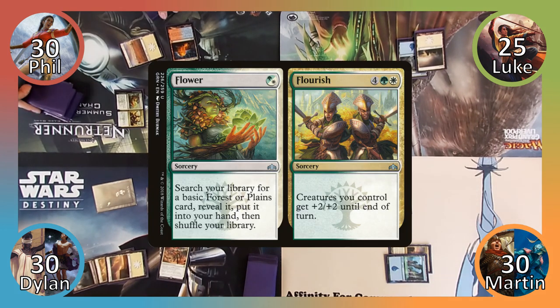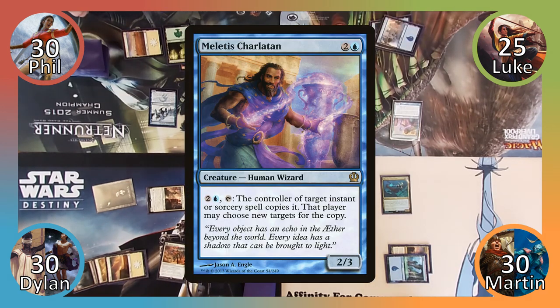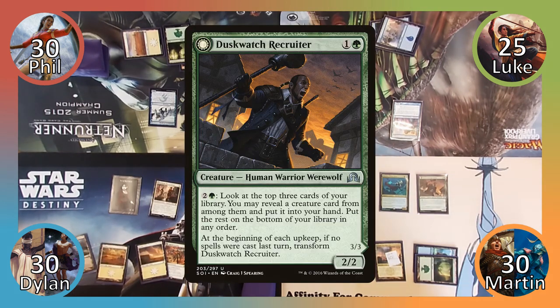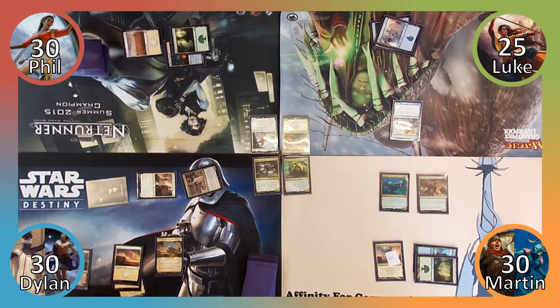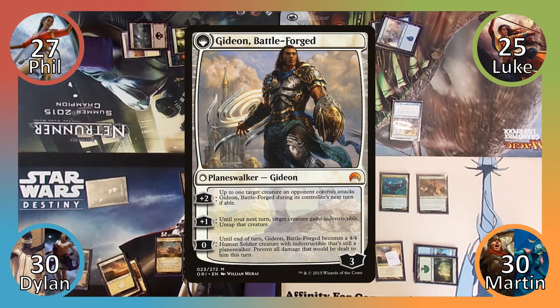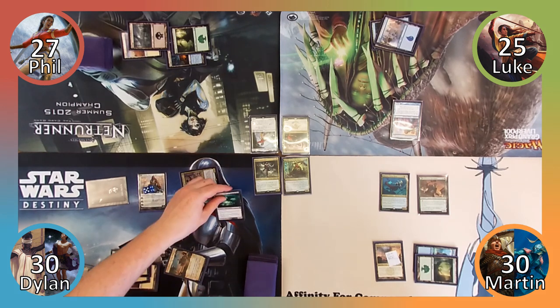Phil casts Flower, searching his library for a Forest and putting it into his hand. He then plays the Forest and passes to Luke. Luke casts Malatas Charlatan and then passes the turn. I play a Forest and then cast Duskwatch Recruiter. Dylan plays a Plains and then moves to combat. He attacks Phil with all of his creatures and Legion's Landing transforms into Adanto the First Fort. Phil blocks Tymna with his Elemental and sacrifices it to his own ability before damage occurs, putting a Swamp into play tapped and taking three damage. Dylan then moves to his post-combat main phase and transforms Kytheon into Gideon Battleforged. He uses Gideon's plus two ability, forcing Martin's Recruiter to attack Gideon next turn, and then casts Divinity of Pride.